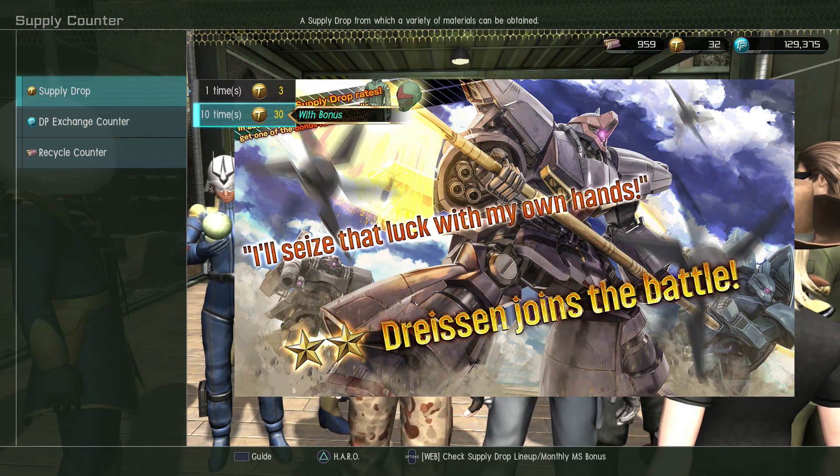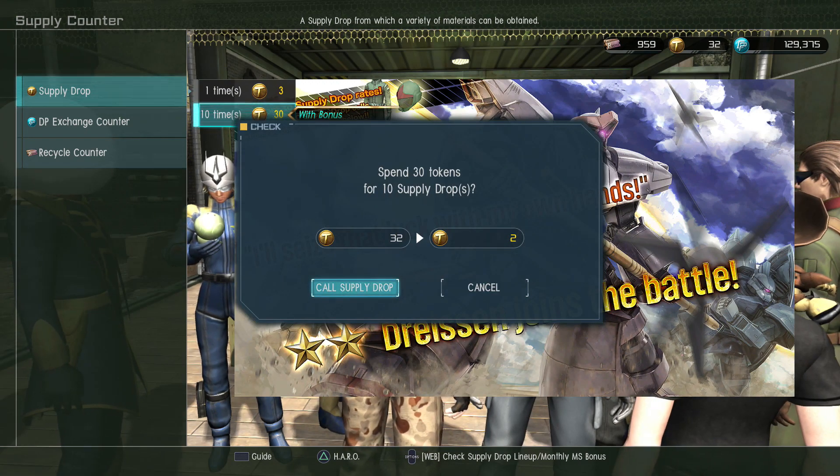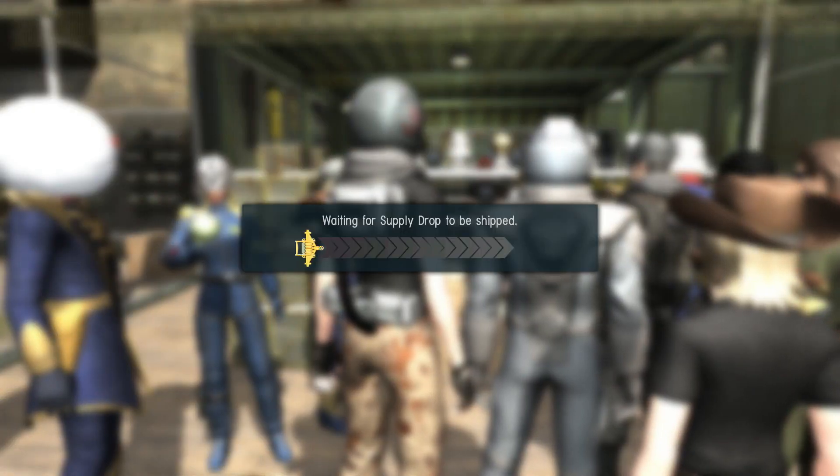I have tokens, I'm gonna do a 10 spin for the Dryson here, cause why not? I want to give it a look, and if I get it, I want to give it a try. So, let's see what we got.